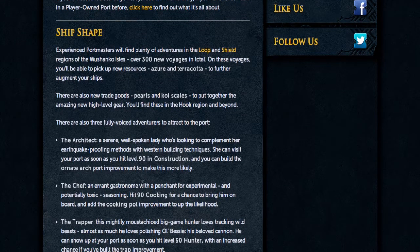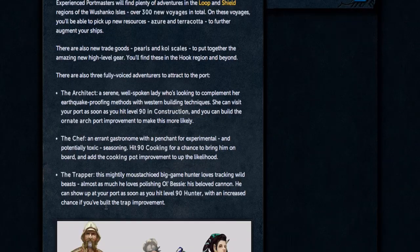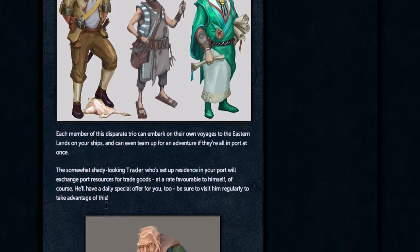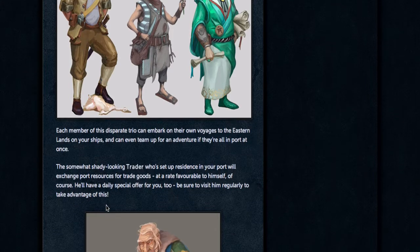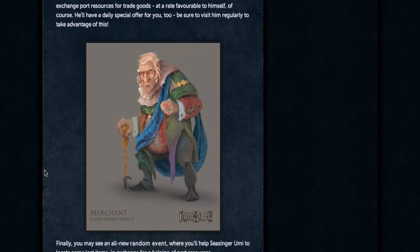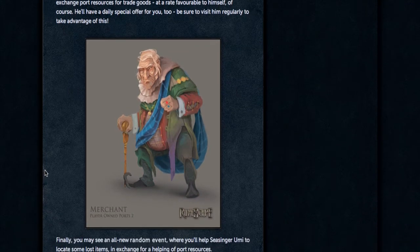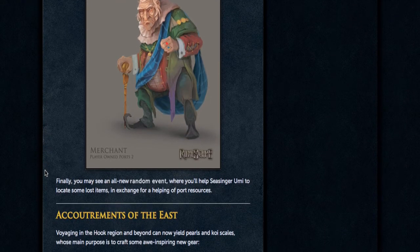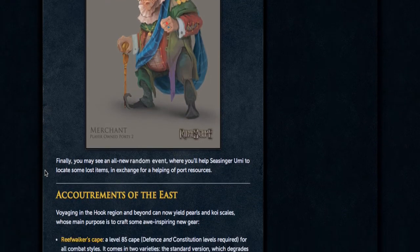You're going to need level 90 Construction, 90 Cooking, and 90 Hunter if you want to get that new equipment. Just like the other adventures, you'll have story missions and they'll also give you trade goods as you complete them, so you'll get more and more as time goes on.